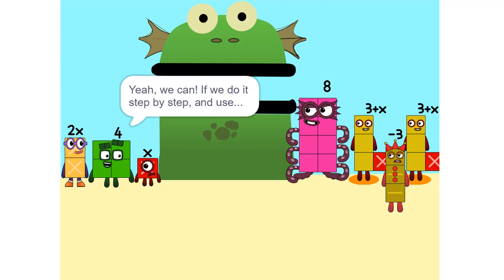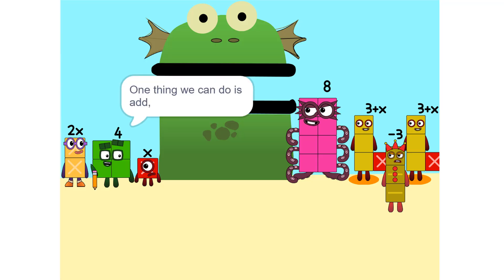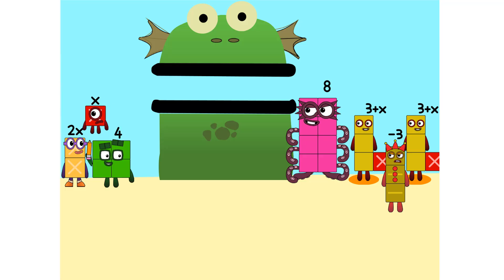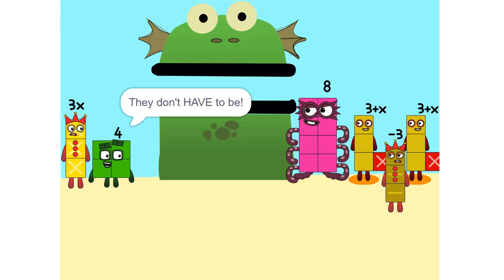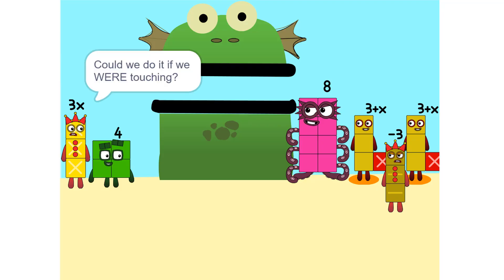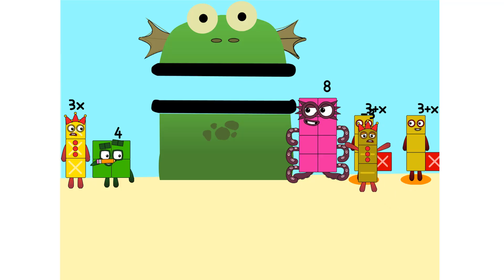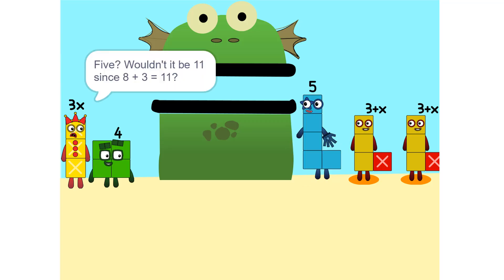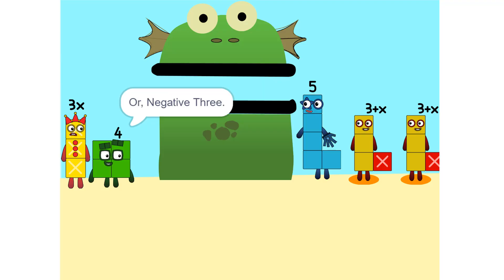We'll never figure it out. Yes, we can, if we do it step by step and use a pencil. So let's get started. One thing we can do is add these two together. How did you do that? We weren't even touching. They don't have to be. We can also add these together. Five. Wouldn't it be 11 since 8 plus 3 is 11? No, because we're adding together 8 and minus 3, or negative 3. So it's five.